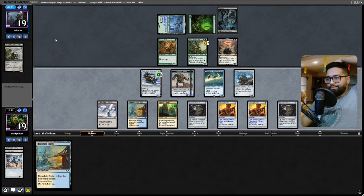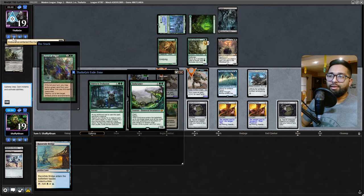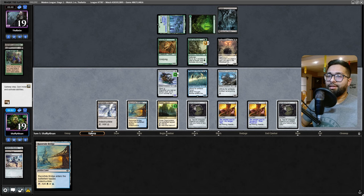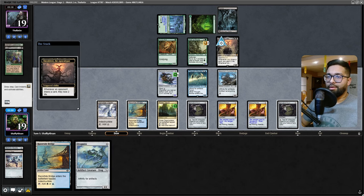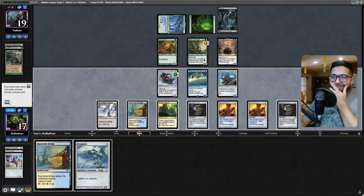Let me draw my cards - what's great about Forging the Anchor is you're just putting it in your hand. Yeah, okay - that removes the urgency from them. Force of Vigor is a good one - that's a good one.